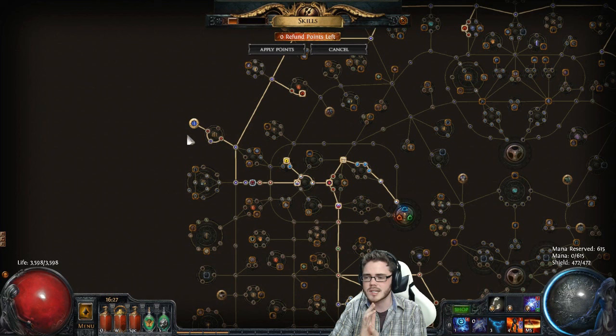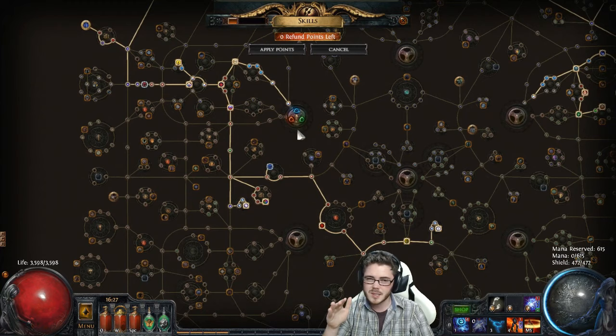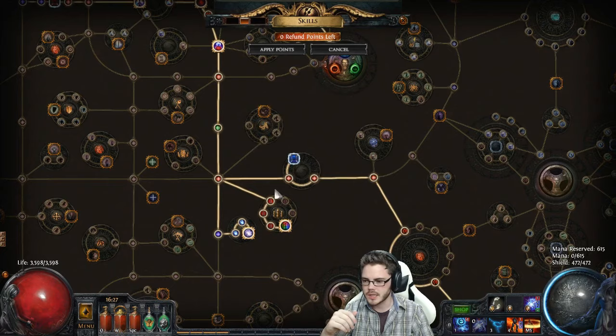I would probably not level with Spark so much — although passable, not really that great. Here's a nice example of a Rare Dual Wand you can use. This has Mine Damage which works with my Vile Spark — Mines allow you to deal damage when you're dual totem. This has cast speed, Crit Chance, and Crit Multi with Lightning skill. So it works pretty nicely.